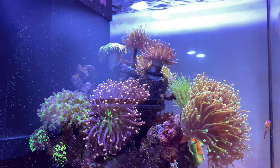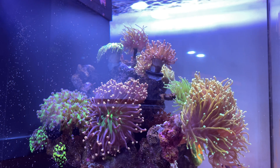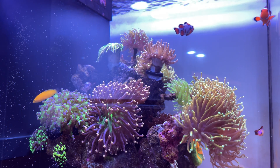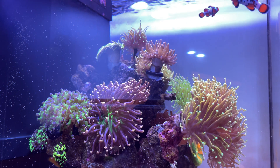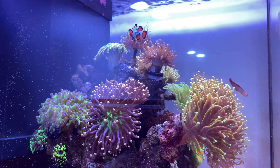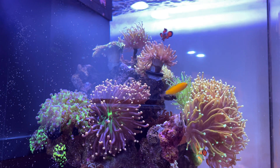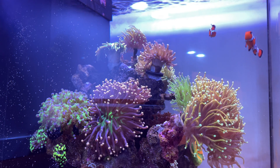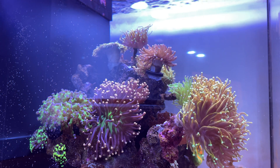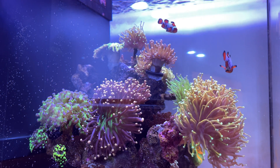Once I knew what form of dinos I had, the next step was to figure out why I had them. Even as I'm filming this, I'm not 100% sure. My phosphates have been stable at around 0.06–0.08 and nitrates at around 10–11 for the past few months, which doesn't make sense because dinos usually appear when nutrients are too low. The only conclusion I can draw is some issue with my test kit, so I ordered a test kit from another brand to compare results.